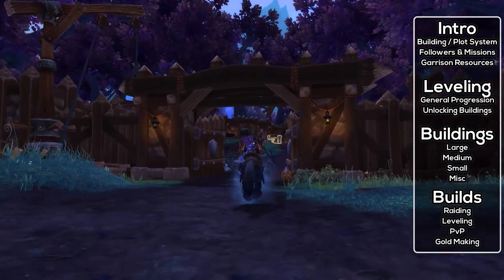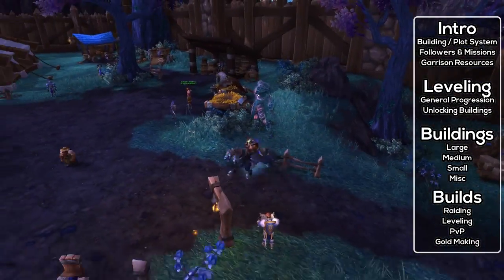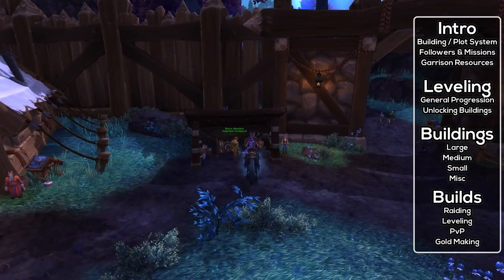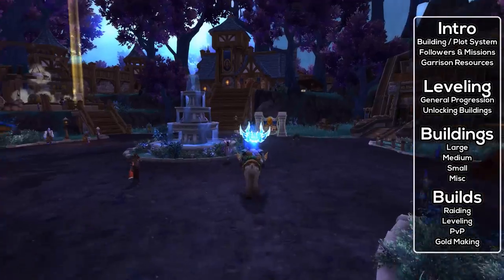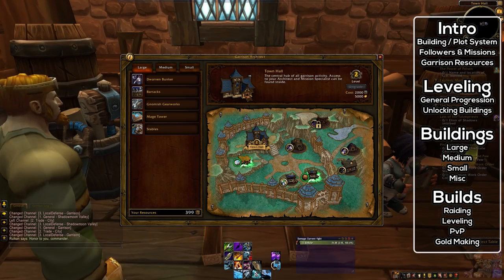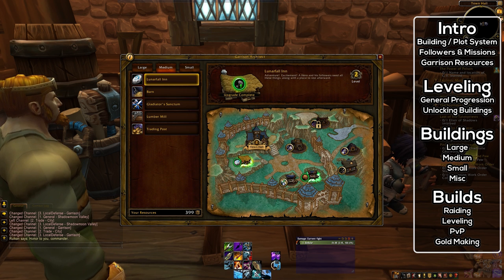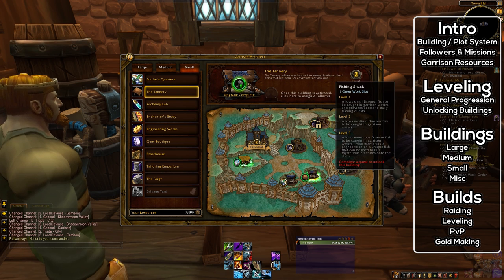Now that the basics have been covered, let's talk about leveling up your garrison. The garrison is unlocked right after Tanaan, and the initial quest will provide you with a barracks. By the time you finish Frostfire Ridge or Shadowmoon Valley, you'll be able to upgrade your garrison to level 2. When you reach level 2, you will learn plans for every single level 1 building, bar the salvage yard and a few bonus buildings. Personally, I recommend keeping the barracks in the large slot, putting a lumber mill in the medium slot, and matching your crafting professions with the small slot.